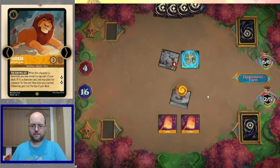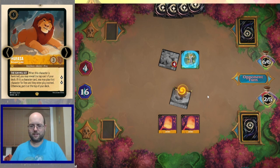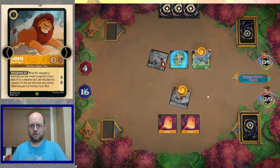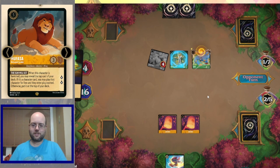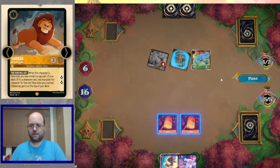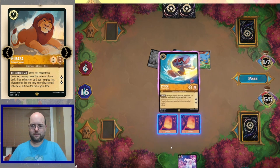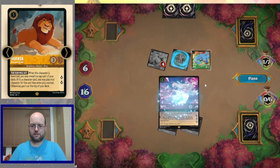We had enough ink for Rafiki, so — buy two lions, get a monkey for free. Our opponent isn't applying much pressure, just a couple grab your swords which didn't do too well. Big Cinderella coming in, shifted — that'll turn the tide.